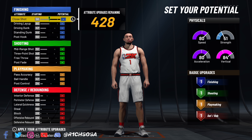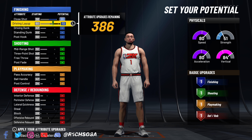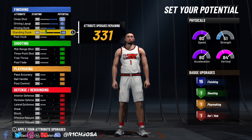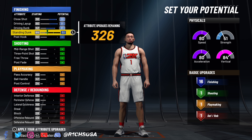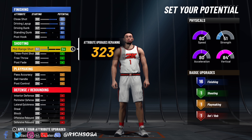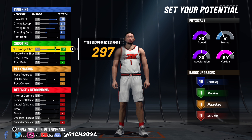Today I'm bringing y'all the most comp two-way facilitating finisher build on NBA 2K22. You're going to be able to get all of the animations you want out of any kind of build, and it's going to be very nice when it comes down to the badge count as well as everything else that goes into it once you consider this build at 99.